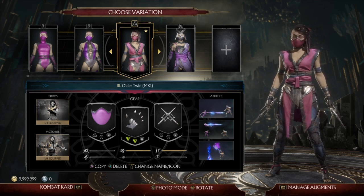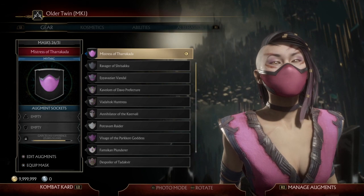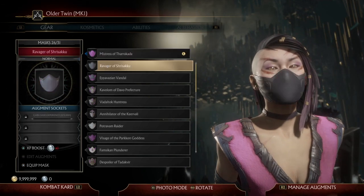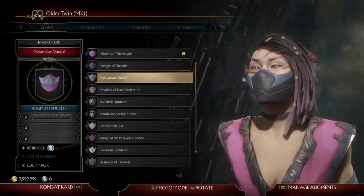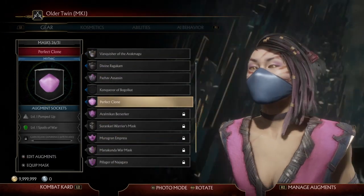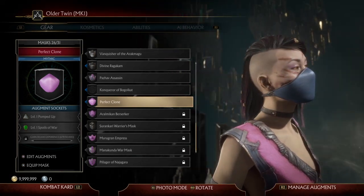To make the 2023 version of Mileena in Mortal Kombat 11, for the mask you just want to go with the default mask because it is a cloth mask. You could go with this one but it makes it black and you want it to be pink. Another one you could probably go with is the classic mask, but it doesn't match the outfit that we have equipped.